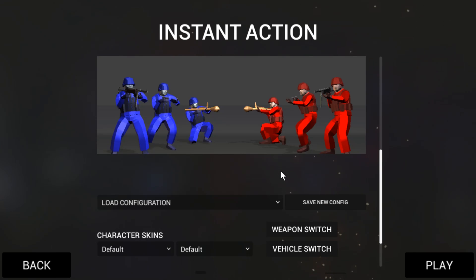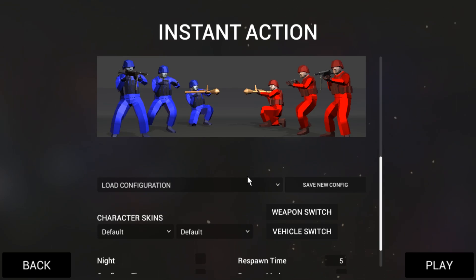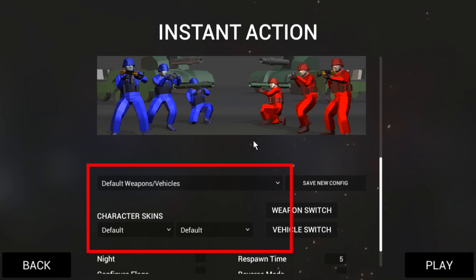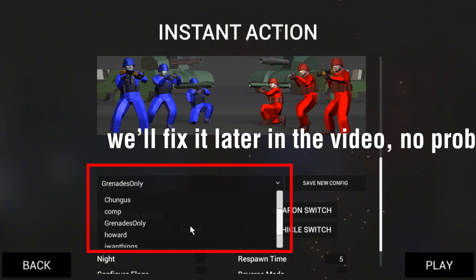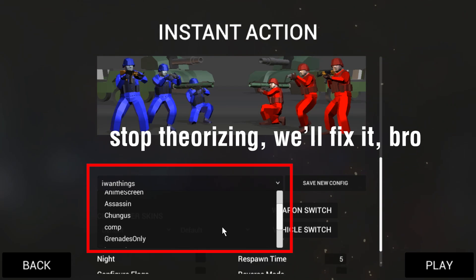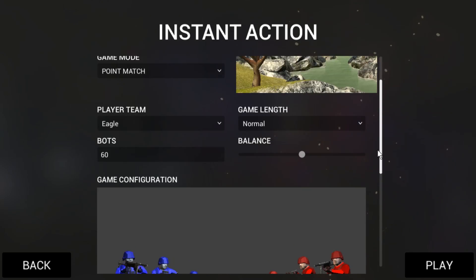Hello and welcome. Ravenfield has a configuration feature where you can save configurations and load them. I saved some, but it's kind of broken right now, at least for me. Maybe it's because I removed some mods or maybe because I use the beta branch. But whatever the cause, here's how to use these things.